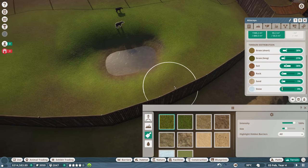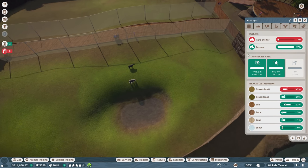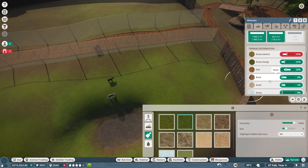Just a little bit more short grass. There we go, painting it and making sure it doesn't have brown all over the place. Do we want some hard shelter? A little bit too much short grass now. Let's get random long grass - actually no, we don't want long grass. Let's get soil, light soil. There you go, that should be fine.